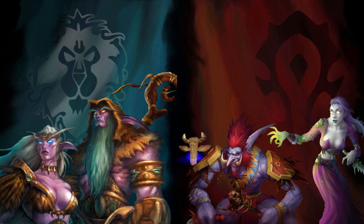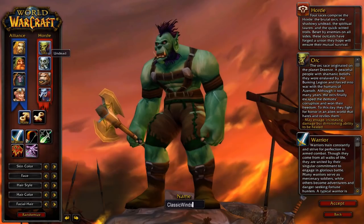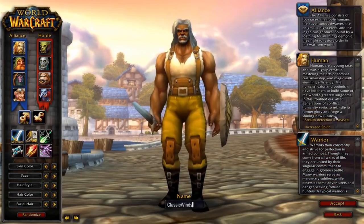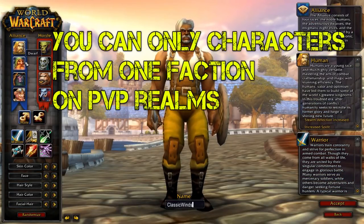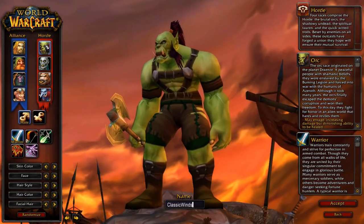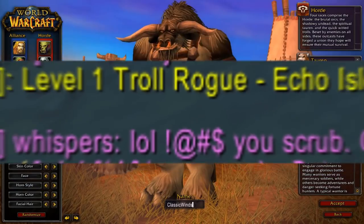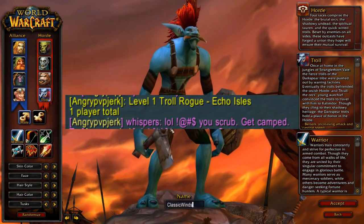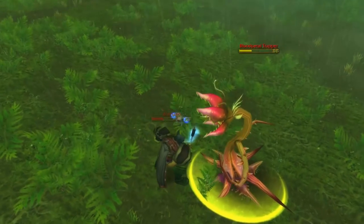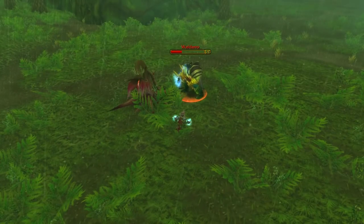One thing worth noting is that your faction choice on a PvP realm is even more important. That's because you can only pick one faction on PvP realms — you can't have a Horde character and an Alliance character on the same realm. It really makes your choice matter, and it will stop people from the opposite faction making level 1 characters and trash-talking you. It also helps to stop cross-faction collusion and exploiting of certain game mechanics.